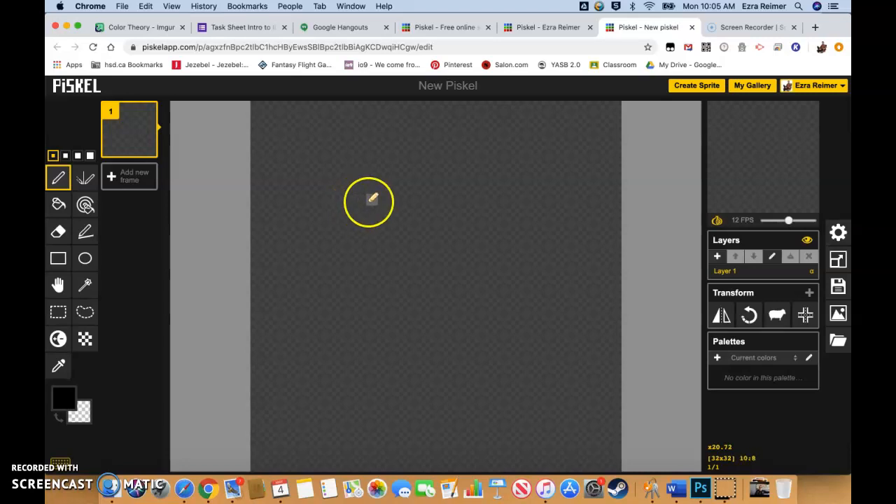Generally speaking, when we're building tile sets — and this is actually going to be standard for everything you're doing for me — we're always going to be basing it off of a 16x16 grid. Now, that doesn't mean that every single thing you build for the game has to be 16x16, but it does mean that you're going to be using that as your basic building block.